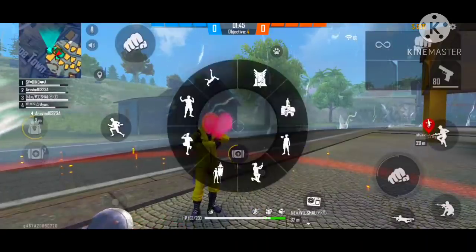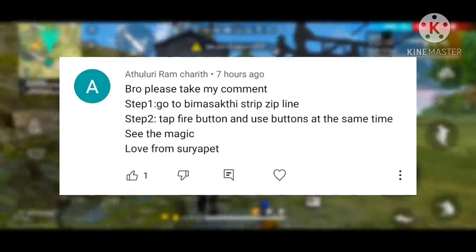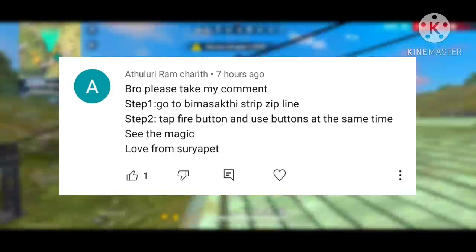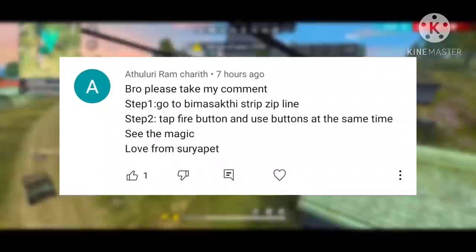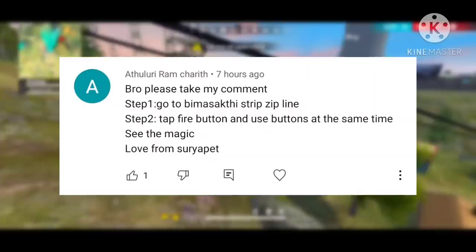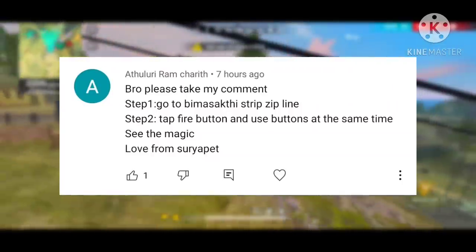We have a second medikit. Now, take my comment. Step 1: Go to the zipline. Step 2: Tap the fire button and use button at the same time and see the magic.